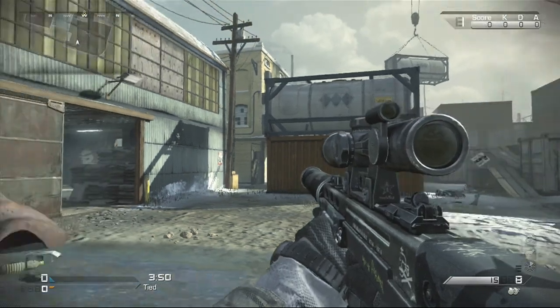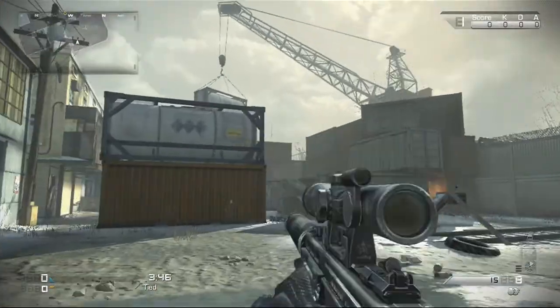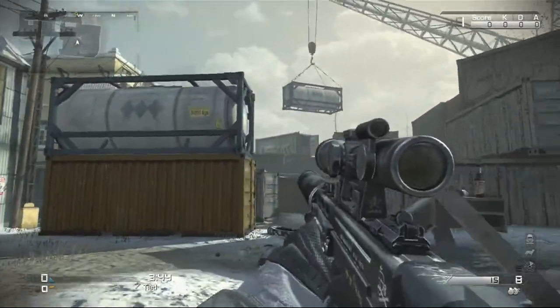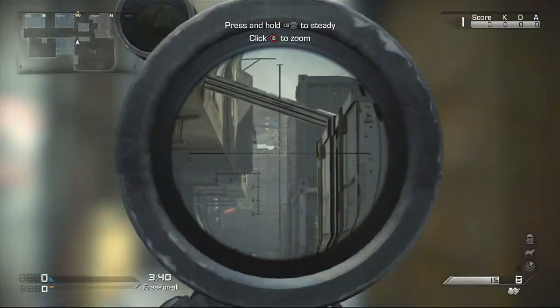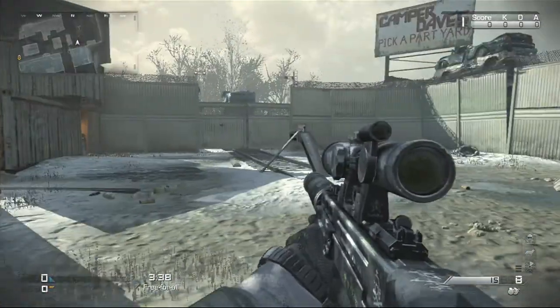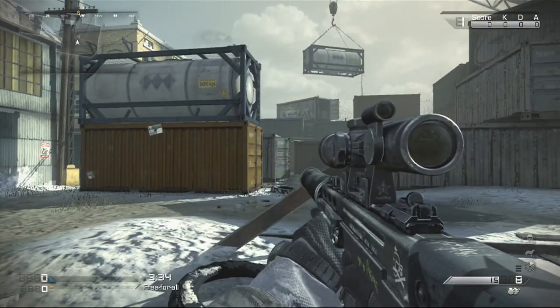Hey guys and welcome back. This is a Call of Duty Ghosts Quick Tip. We're on the map Freight here and I know all of you guys have had problems with this sniper up on the top of this warehouse over here — right up there. Those snipers are always hanging out trying to get you, and this is going to be some counter spots to that snipe spot.